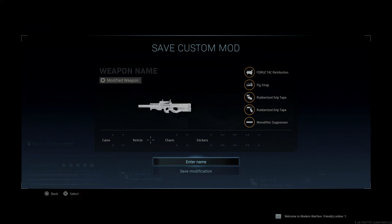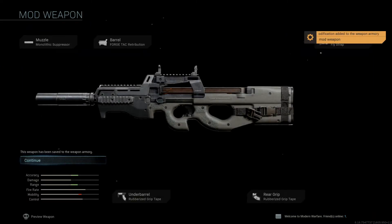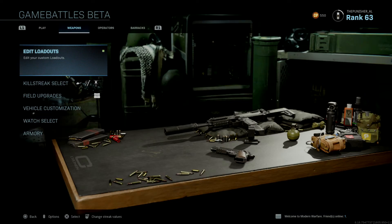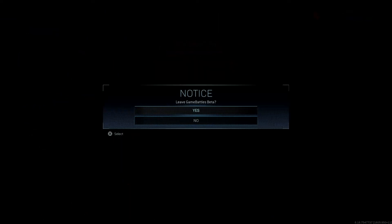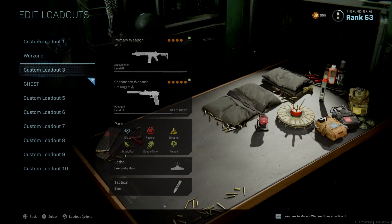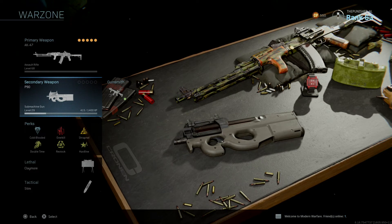This is permanent — once you make this blueprint it is permanent. Then you save it and back out. Now I'm going to go to the same weapon I made, which is the P90. Back out, go to weapon edit loadout. This is my P90 which is level 29 — you're going to know the difference between the P90 on its own and the blueprint that I made.